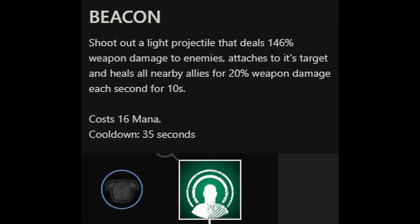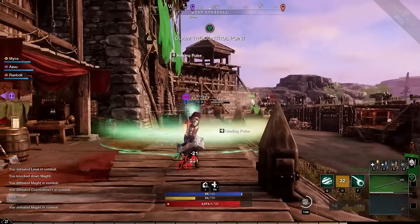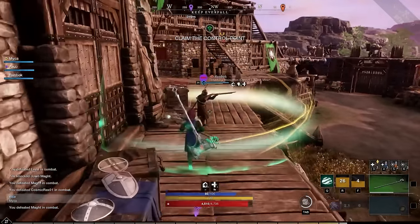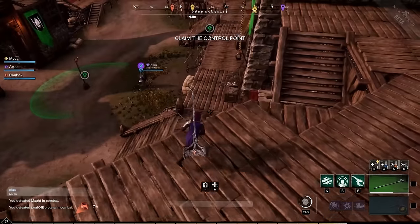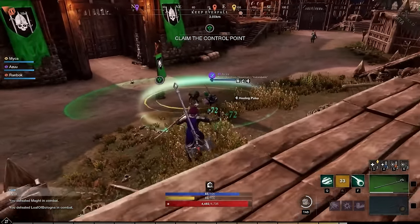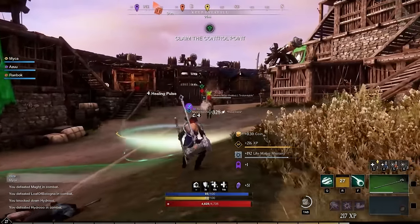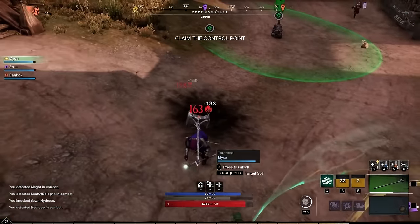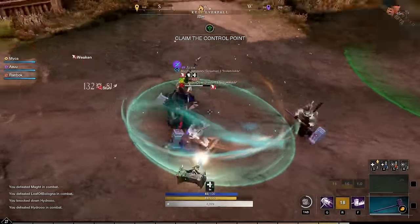The second ability is Beacon — a circle AoE heal fired as a projectile that can stick to things. It also deals 146% weapon damage to enemies. It heals allies for 20% every second for 10 seconds, so 200% healing in total. It has a 16 mana cost and a 35 second cooldown, which is relatively long. This can stick to enemies or allies and move with them, but be careful throwing it on enemies as it can sometimes glitch out and not heal allies. With additional perks, the duration can be increased by 5 seconds, for a total of 300% healing.